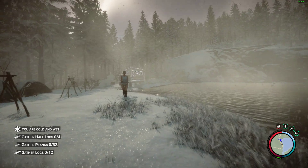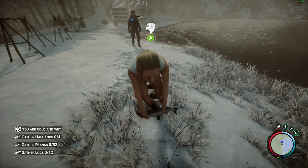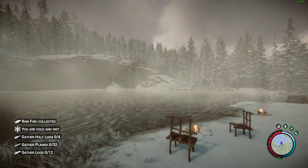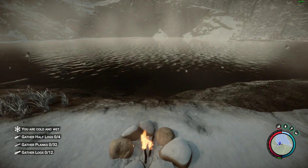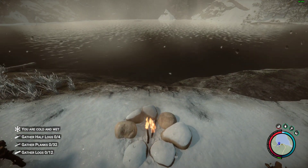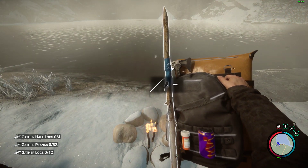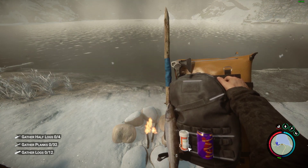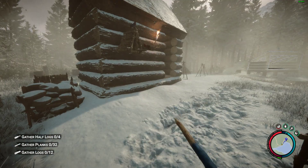If we come up to the inventory — speaking of fish, here we go. We've got a fire so we can dry up. Now when I press and hold down on my d-pad you can see the different items: I've got access to my stick straight away, I've got my axe there, I've got meds, and we've got a drink.